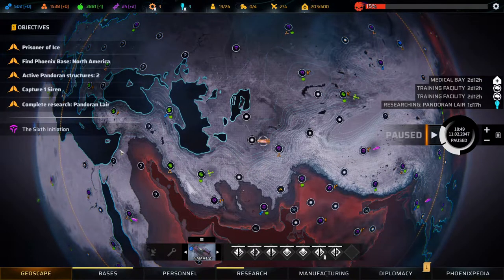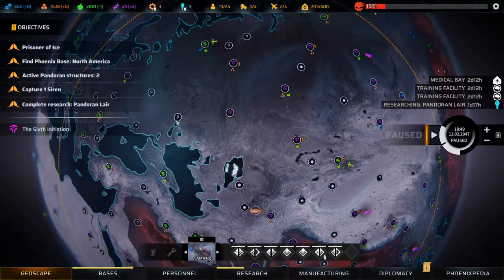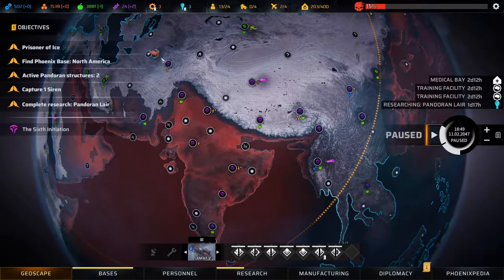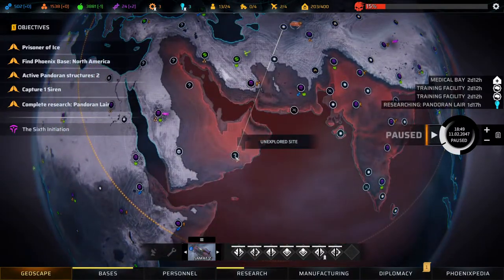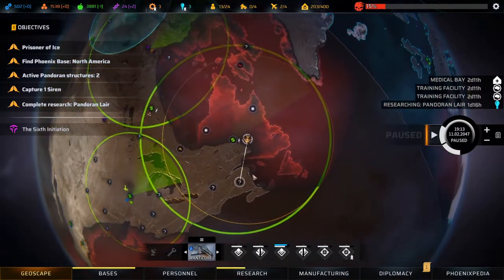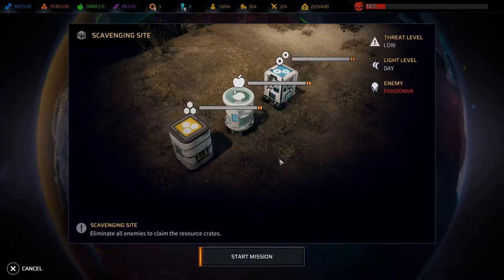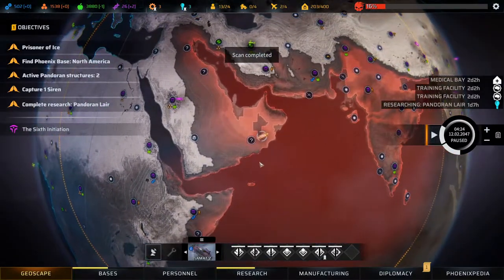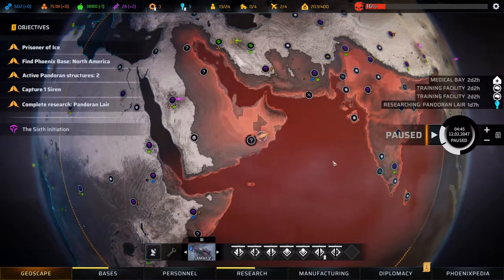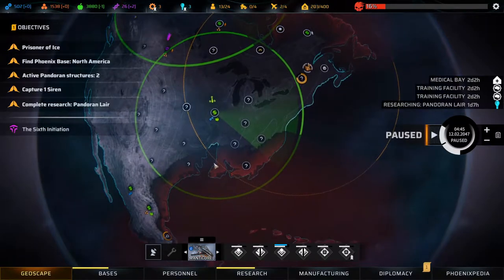Welcome back to Phoenix Point folks. We are currently just clearing some scavenging sites - some unexplored sites. We're still scanning over in the US, so we'll head over. Let's check on the exploration - another scavenging site, low threat level. We'll wait on doing that and just explore here. Area scan complete - that was up here.